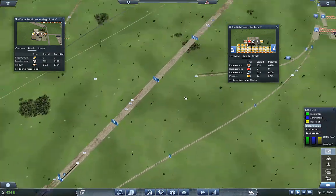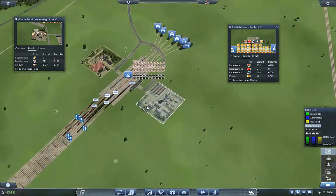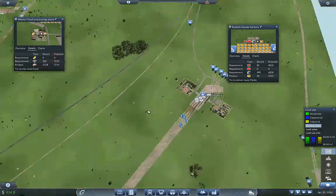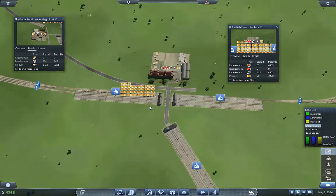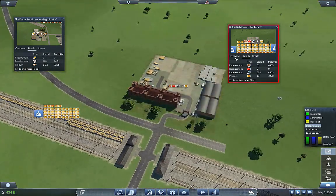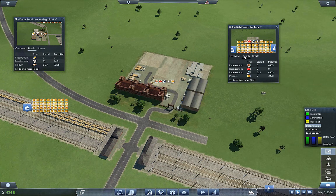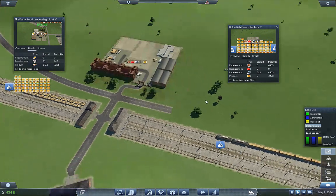Looks like both lines are now tied in together — look at that, iron and coal are now almost in sync. I'm loving the boom on goods; I really wanted to see this production blossom a bit. That 7,200 demand is just music.